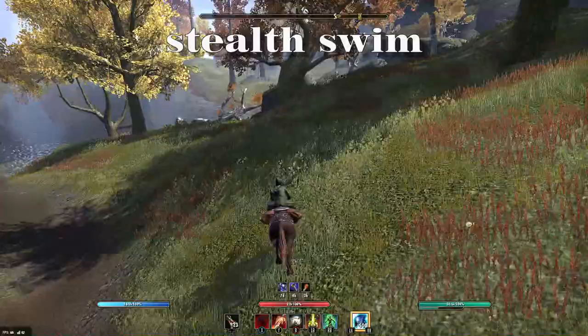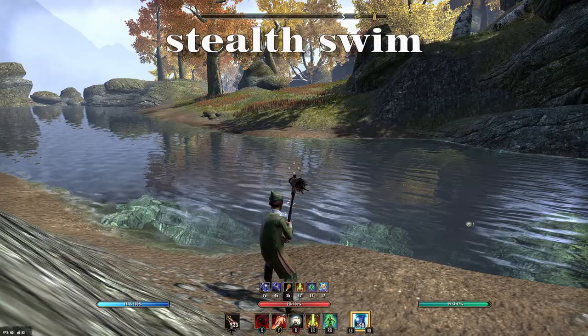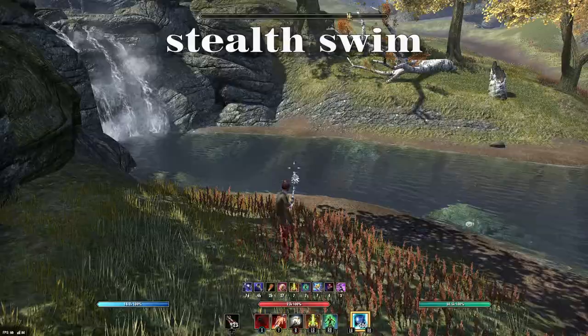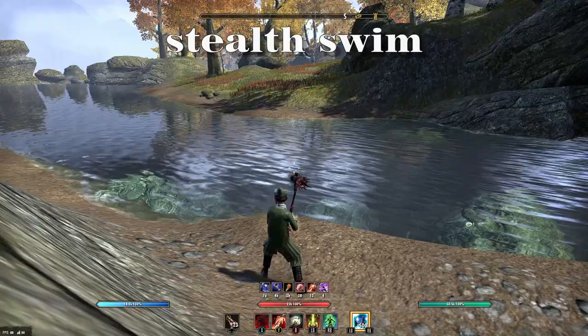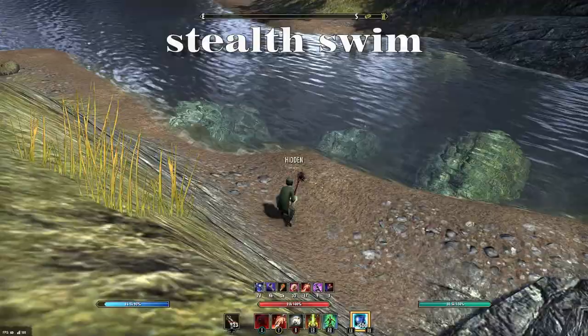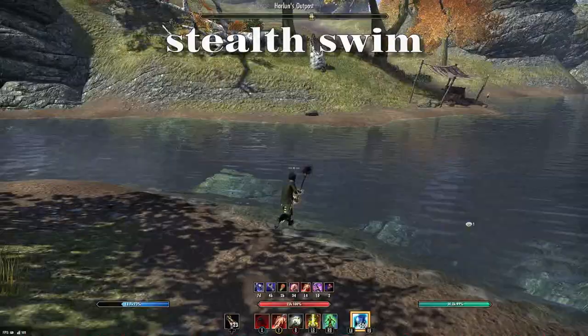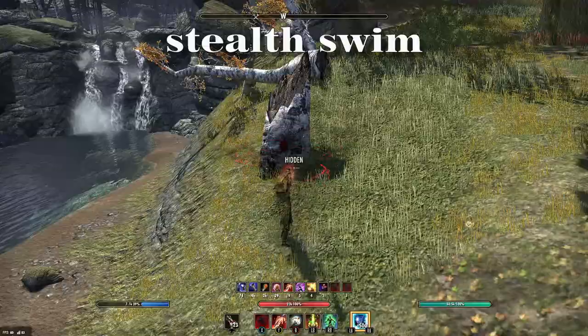The next thing is Stealth Swimming. This is a pretty basic thing. As you know, when you cross a body of water, you're going to be unhidden. So we'll hit Cloak and then run into the water — see, it instantly reveals you. What you want to do is get some speed and then hit Cloak right before you hit the water. And if you make it to the other side, you can hit Crouch and your character will just maintain invisibility. It works really well with the Argonian. These are just basic beginner tips, but every little bit helps, especially if you're new to the class.